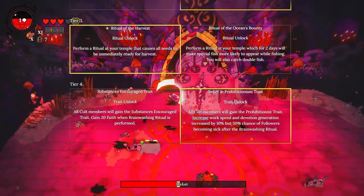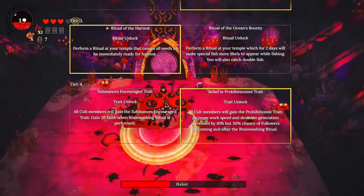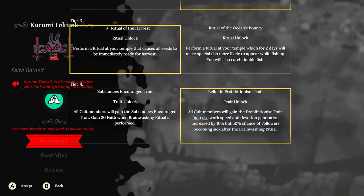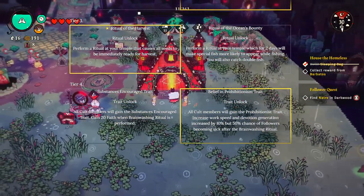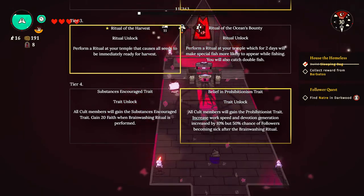The second tier of Sustenance is super, super good: Ritual of Harvest. This is incredible. If you go plant a bunch of food and you do this ritual, all of that food is going to be ready to harvest right away. This is great if you've ever done two crusades at once and then realized you don't have any food for your cult and need to pull this trick out of your hat.